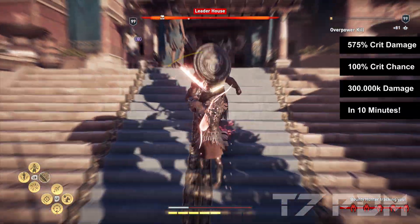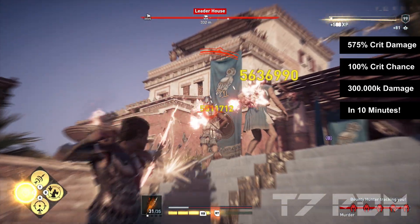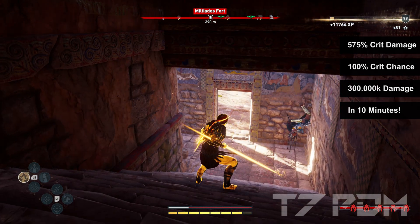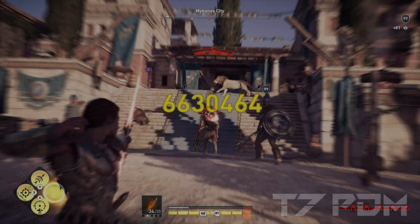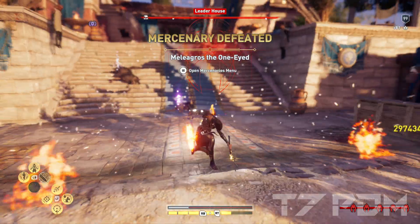I have created a build that has 575% critical damage, 100% crit chance, and up to 300,000 warrior rare damage, and you can make it in 10 minutes. Because I only used rare items, which are incredibly easy and fast to find at any blacksmith, and I am still able to deal massive amounts of damage and probably beat everyone else's legendary or epic build out there.